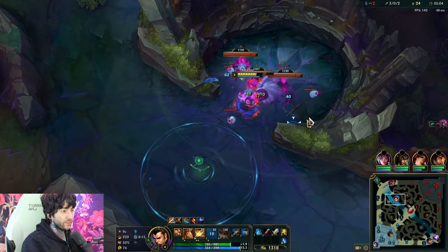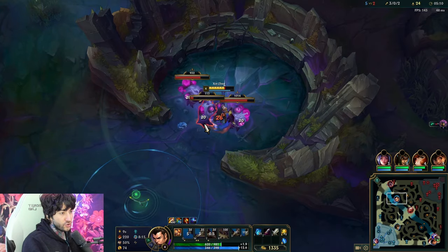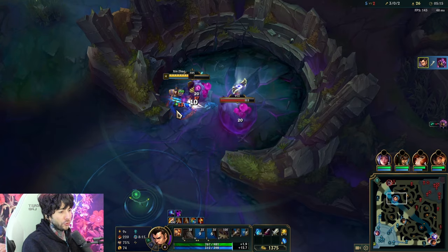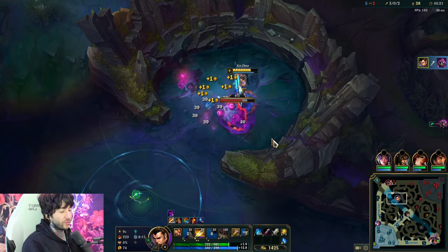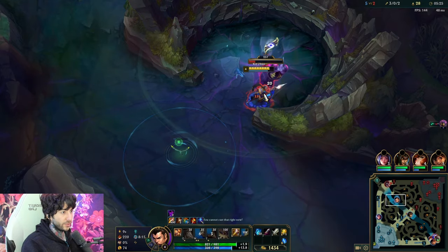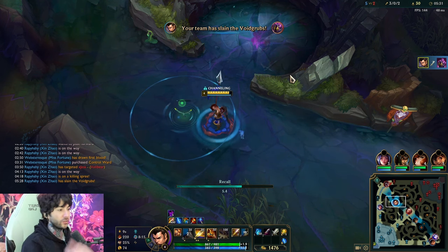Because we just killed Volibear, we want to start the Void Grubs. We stack them up and just line them up. Who does Void Grubs really well? Xin Zhao. Why? Because he has AoE, sustain, and really strong early game damage. Champions that can do the grubs quickly and efficiently like Xin Zhao are really good in this meta. People think the grubs are worthless, but don't understand how globally they affect the game — they infinitely scale, plus as a jungler it's just free gold and experience, and they honestly don't take that long.